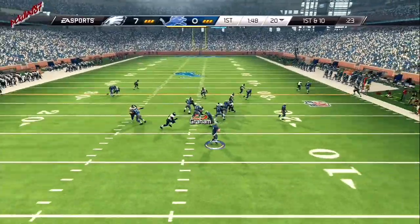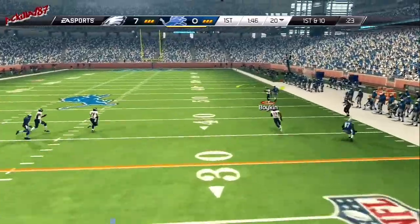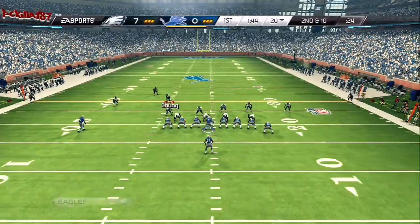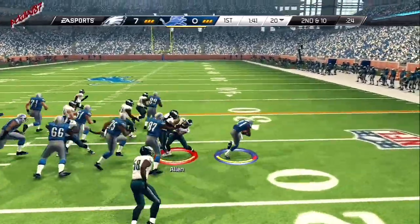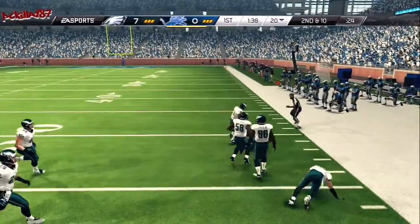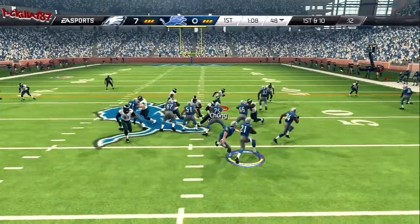Play action. Matthew Stafford looking long, but they can't connect. He's lined up now as the running back behind the quarterback, headed right. What a run by Bush — that's a huge play.